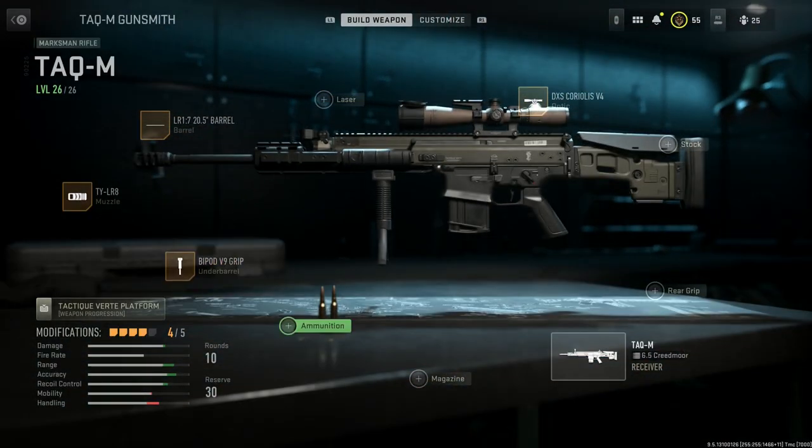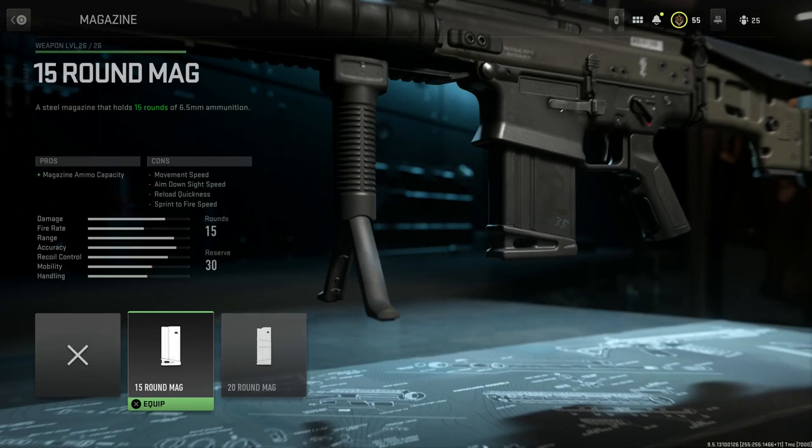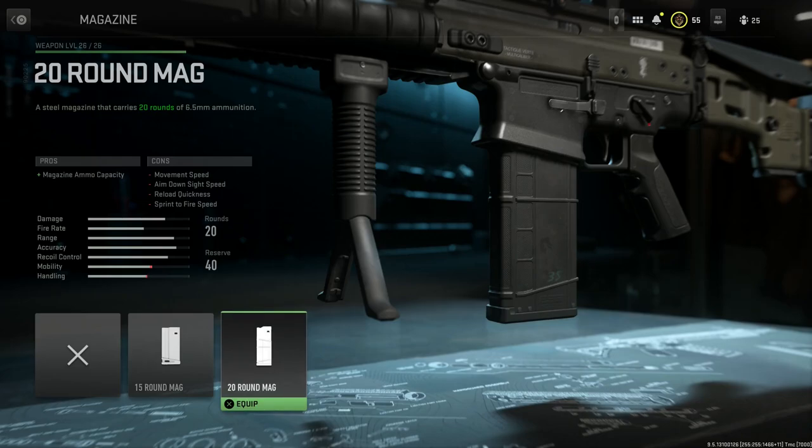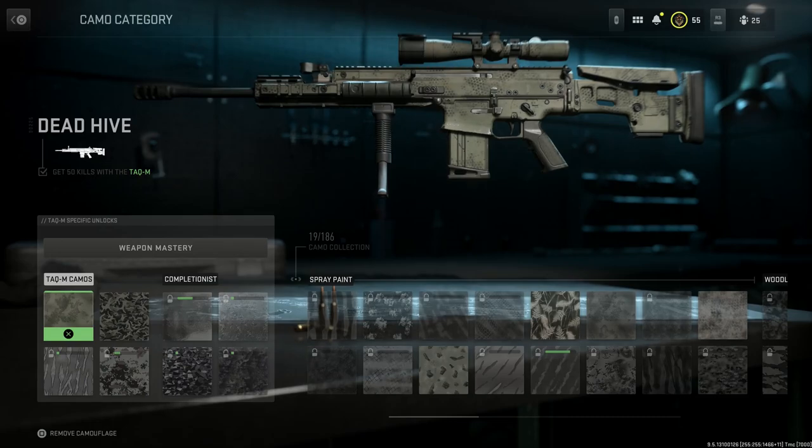The final attachment is the magazine — personal preference, but I'm going with the 15-round magazine. At base you get a 10-round magazine of 6.5 Creedmoor. 15 rounds is a better option for follow-up shots since you go through the 10-round mag pretty quickly. The 20-rounder is a bit too much and actually looks more like a 30-rounder visually. The 15-round mag bumps capacity from 10 to 15, with cons being movement speed, ADS speed, reload quickness, and sprint-to-fire.